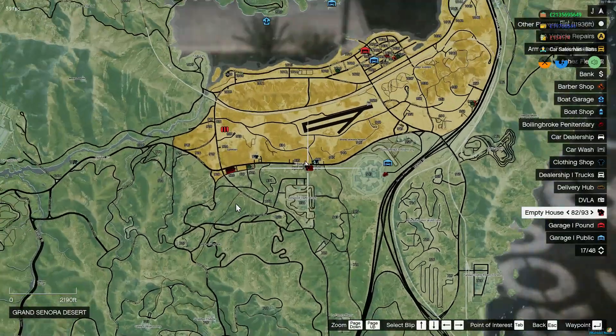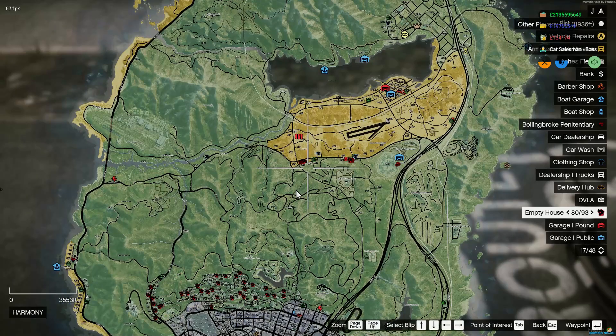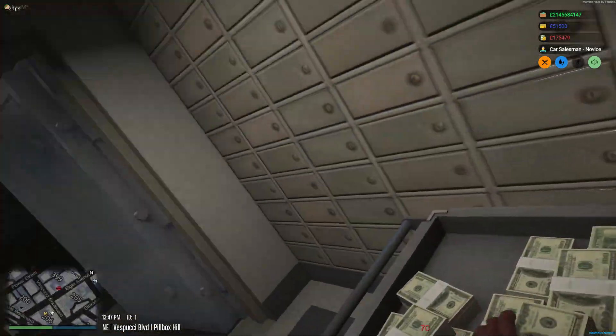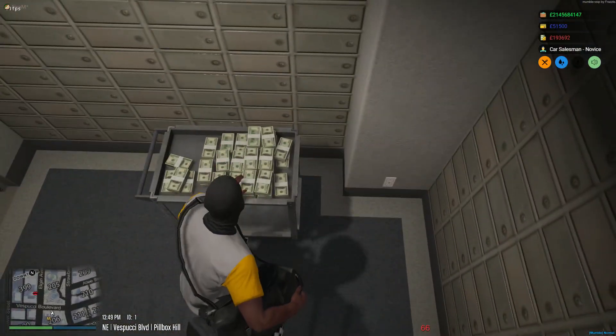We've added a whole bunch of houses and motels at Sandy Shores, and we've also added a new job there. We've completely reworked the banks — they'll be giving you lots of money and it's more interactive. Make sure you've got some guns.